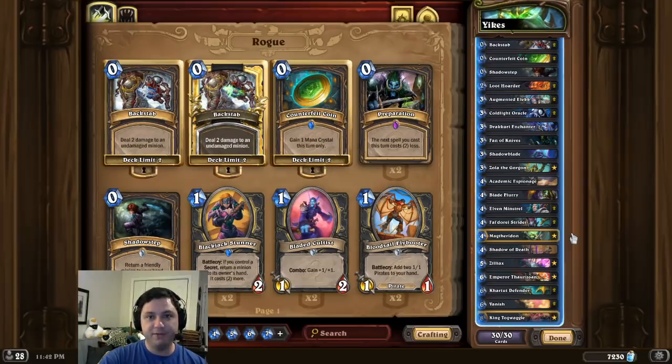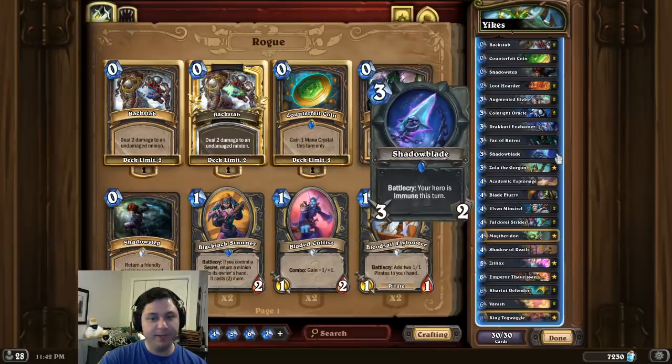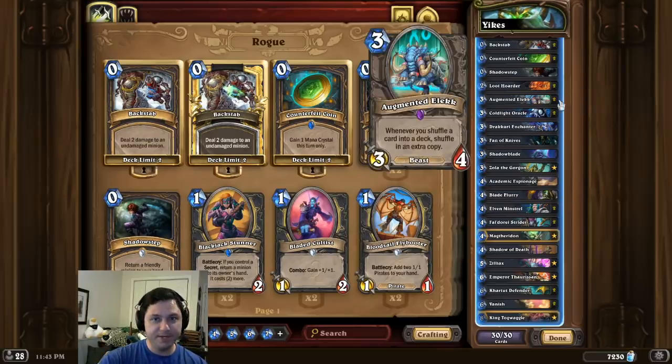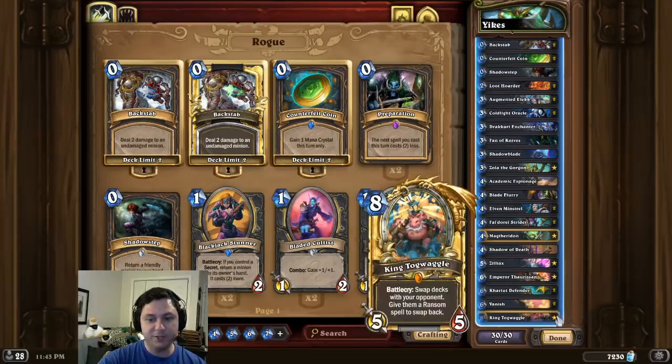We do that by first drawing out our entire deck, then playing Magtheradon. Then we have to destroy the 1-3 enemy orders — we typically do that by having a Shadow Blade equipped and playing Blade Flurry. Once those are destroyed, the entire board is destroyed along with it. Then we play double Augmented Elec and put a Shadow of Death on the Magtheradon. Finally, we play King Togwaggle.